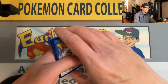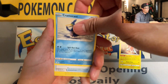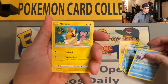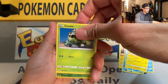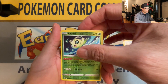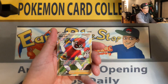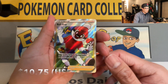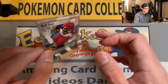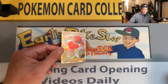Check me on Instagram, guys — I post a lot of my pulls over there. I also have a Twitter account — those will be in the description of this video. Chewtle, Celebi reverse holo — oh, we got a Ball Guy! Can you believe it? Actually pulled a Ball Guy — haven't pulled this card yet! That is amazing! Very awesome, very nice. I'm very happy with this hit!